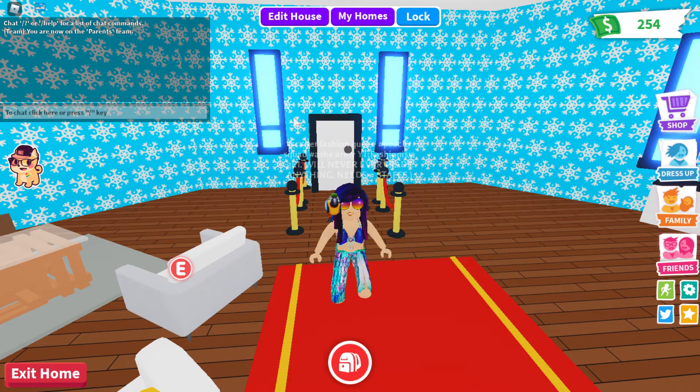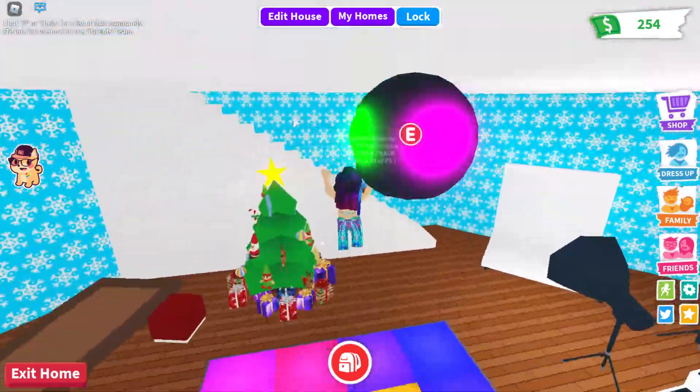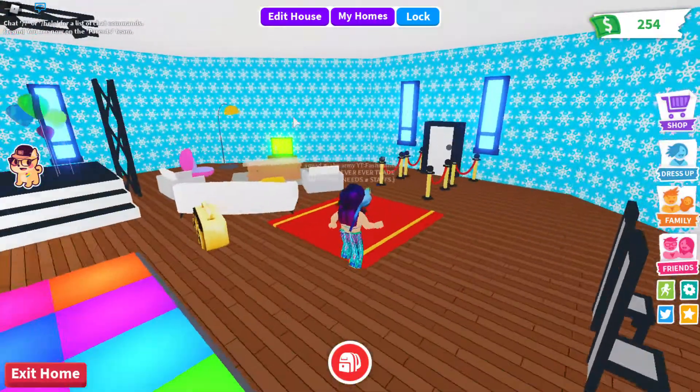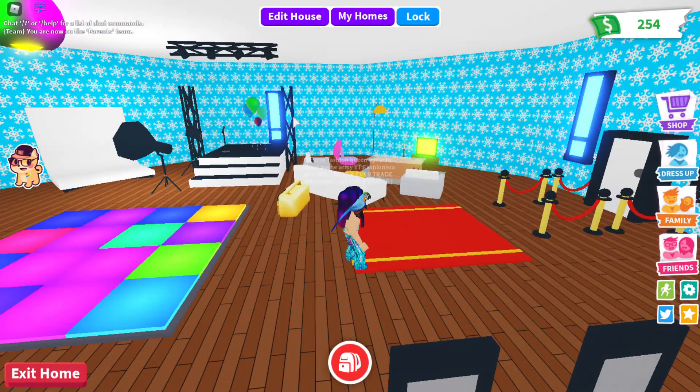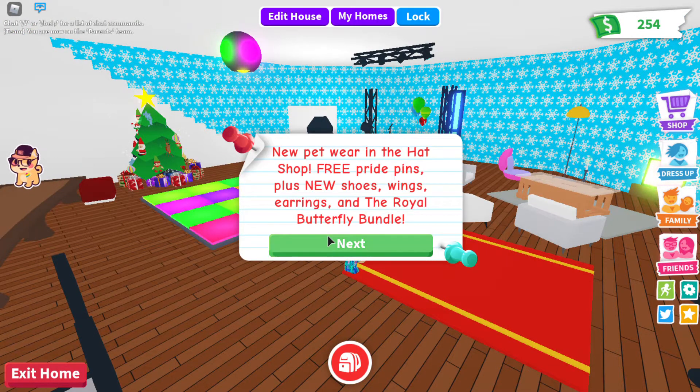Hi fashionistas, fashionista girl here, welcome back to a new video! I've been seeing news about this new Adopt Me update — I joined the game and the update didn't come, but now that update actually is here. Now I'm gonna show you guys: new pet wear in the hat shop, free pride pins, plus new shoes, wings, earrings, and the royal butterfly bundle.